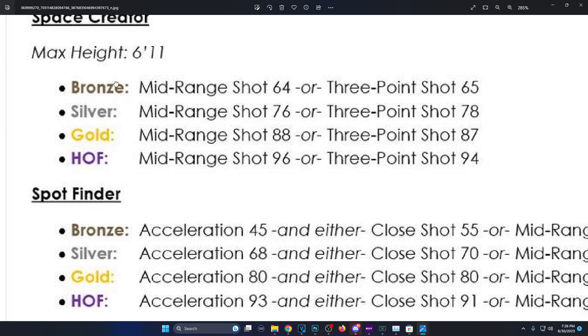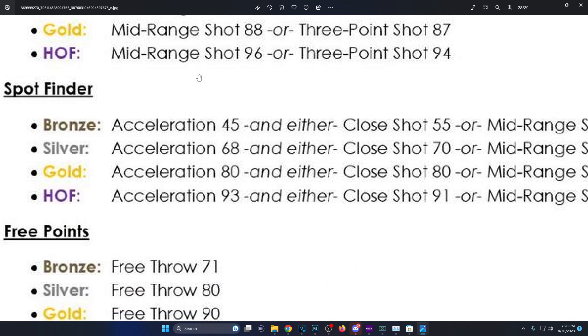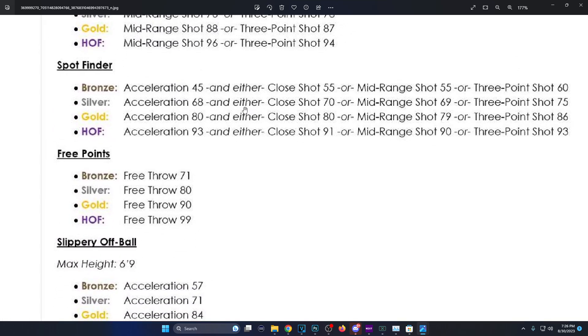Space Creator: max height is 6'11 so stretches can use this. Bronze is 64 mid-range and 65 three-pointer, silver is 76 mid-range and 78 three-pointer, gold is 88 and 87, Hall of Fame is 96 mid-range and 94 three-pointer. On 2K23 Space Creator was boosted — you only needed 80 mid-range or 83 three-pointer for Hall of Fame, so they increased it heavily.